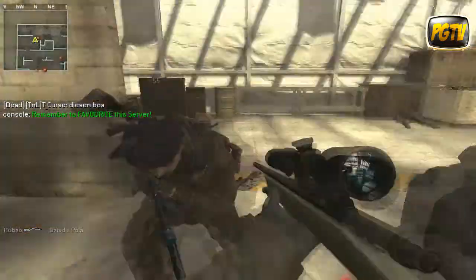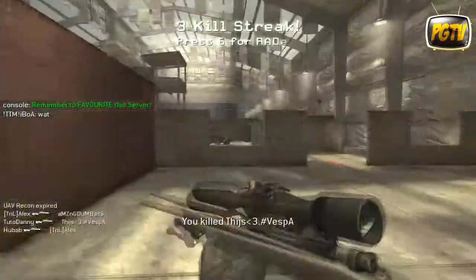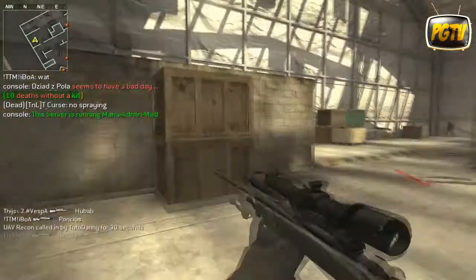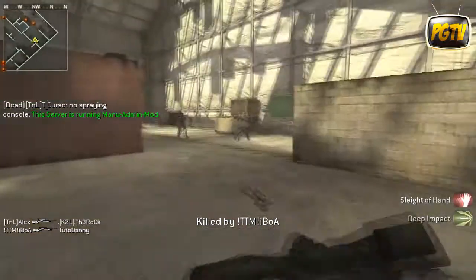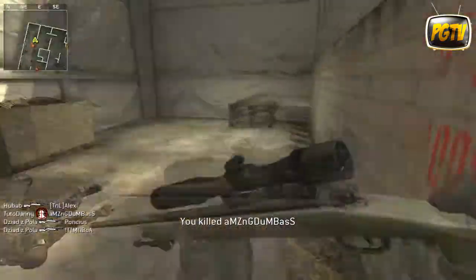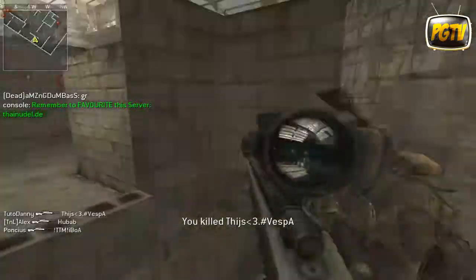Vous devrez créer une classe avec le M40A3 ou le R700, à vous de choisir votre sniper préféré. Vous verrez que l'arme est un peu plus reculée que sur les autres consoles. Ça s'appelle la FOV, le Field of View, que vous pouvez configurer dans la console. On ouvre la console avec le tilde, je précise pour les gamers PC. Vous entrerez la commande que je vous mettrai en description pour changer la FOV et avoir un snap plus stylé, selon vos préférences.